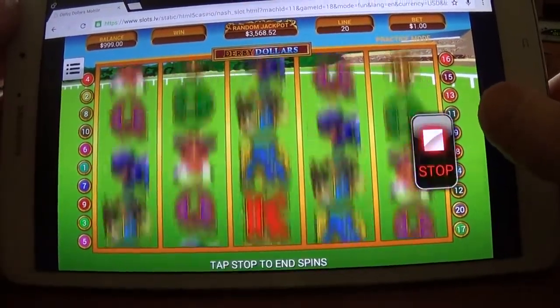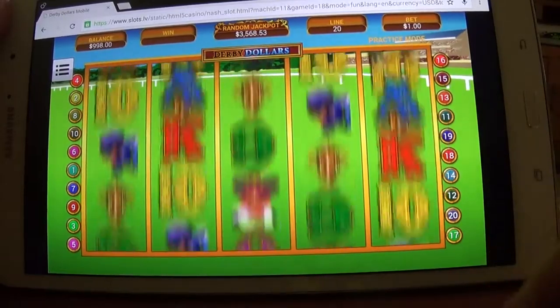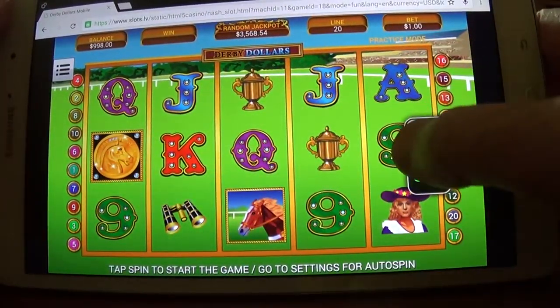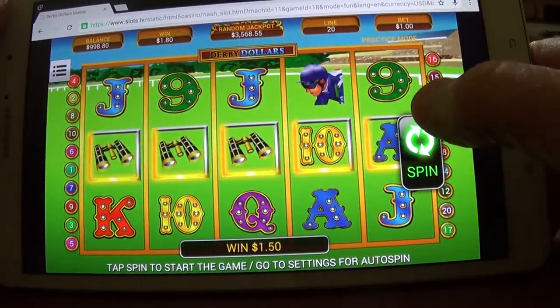Playing Derby Dollars, random jackpots up there at thirty-five hundred and sixty-eight dollars. Spending 20 lines at a nickel nine, makes it a dollar a spin.